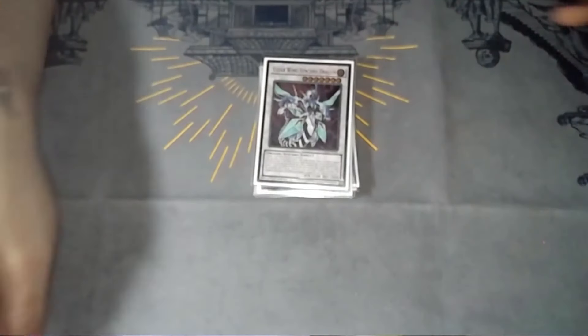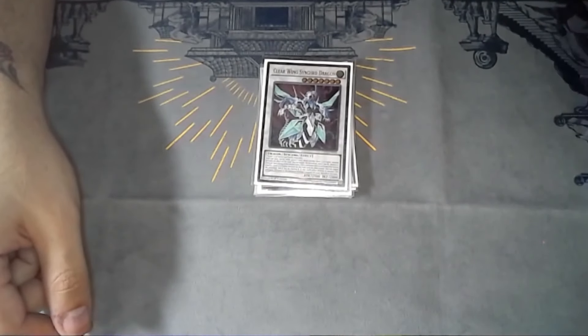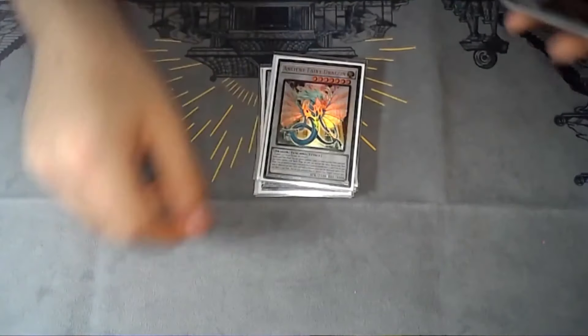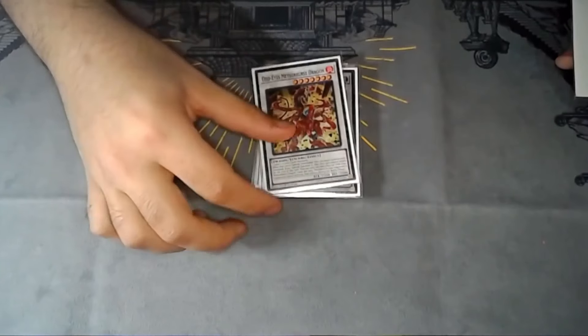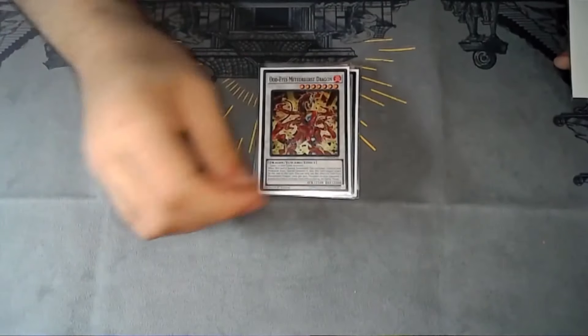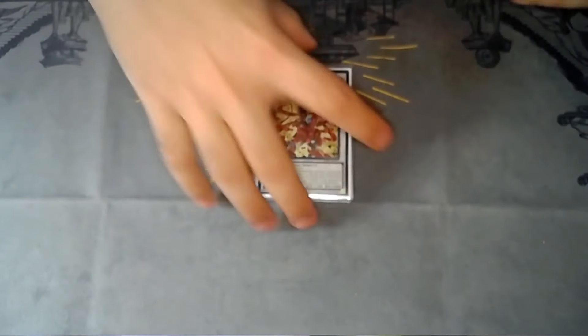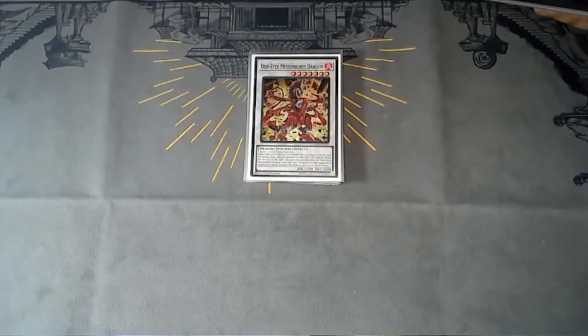Black Rose Dragon — so good. Clear Wing Synchron Dragon is there but you really don't need it. Ancient Fairy Dragon. Meteor Burst Dragon, which is a baby version of Transcendent Dragon but only works on monsters on the field. That card's going up in price — the ultra is up like four or five bucks now, but honestly there are way better options.